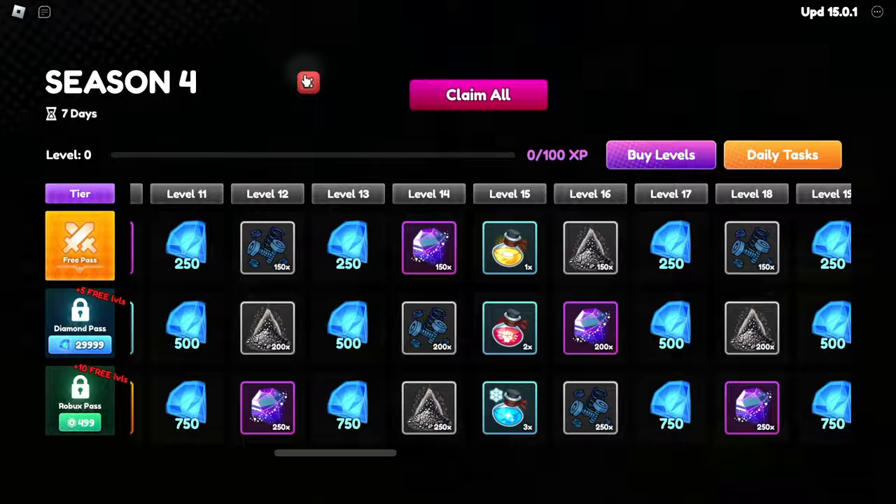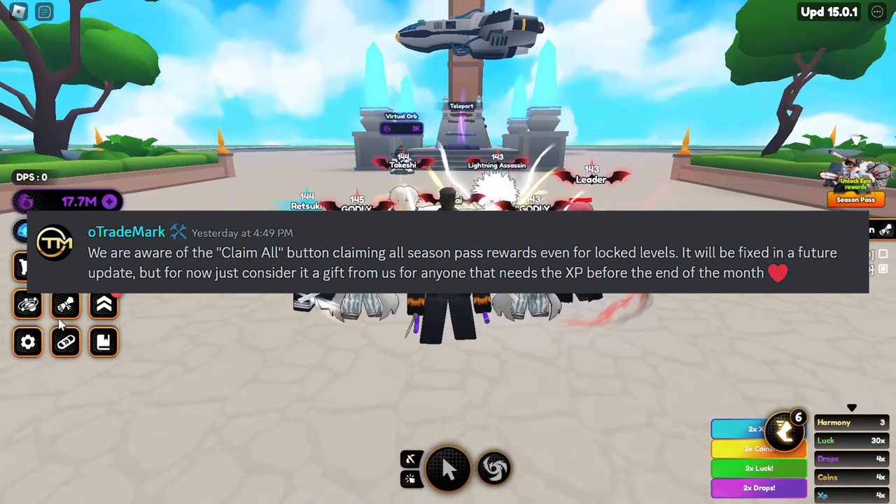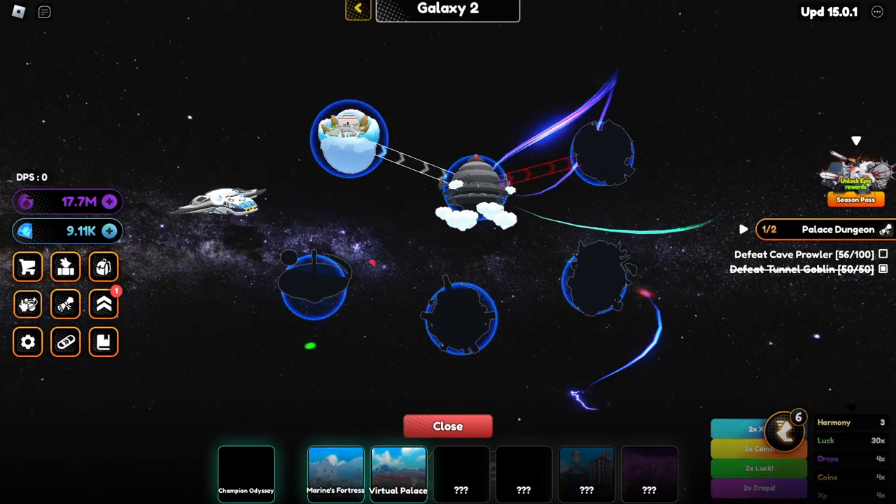There was also a bug where you could use 'Claim All' and get a bunch of free stuff from the Robux pass and so on. You can use that right now — they're saying it's a gift but it was actually a glitch, so you can exploit that and get some free stuff. From using that I believe I got this dust and some other items.